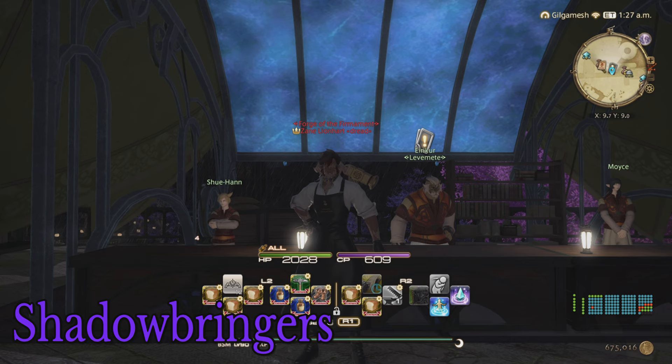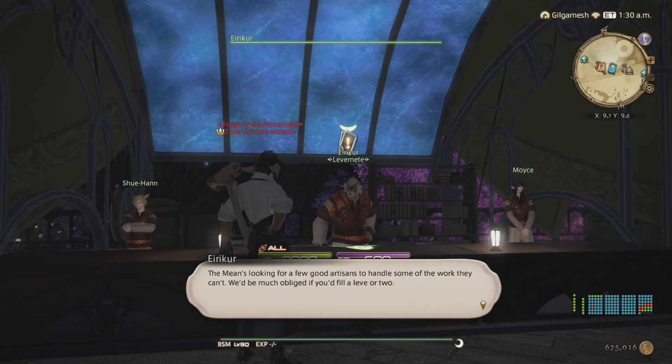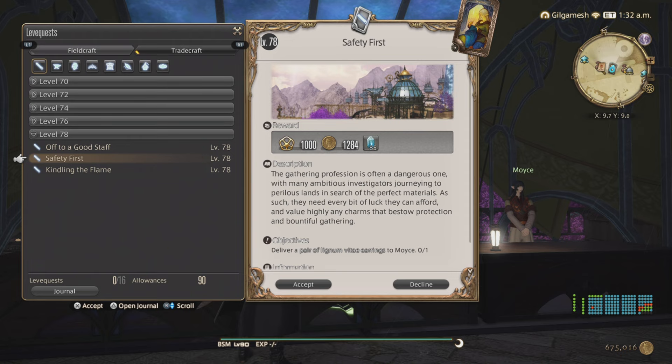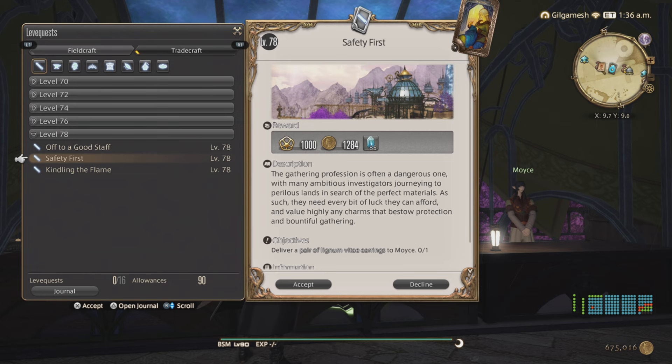Now off to the Crystarium for Shadowbringers. Here in the Crystarium, right across from the Crystalline Mean crystal, you'll find it right here. Do the introductory quest to the Crystarium before you can elect leve quests. Starting off with Carpenter, we have Safety First with Lignum Vitae Earrings - this is going to be a triple turn-in. This one has an Elizen Sewing icon on the plate, so you'll know that's the triple turn-in.